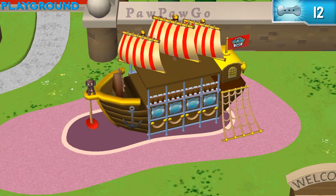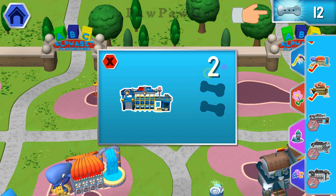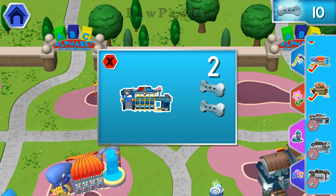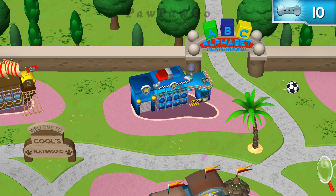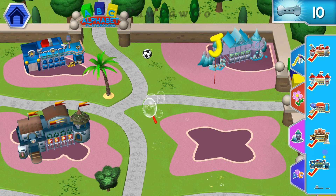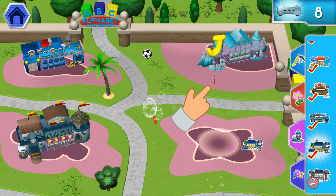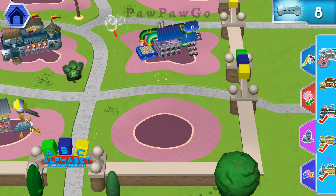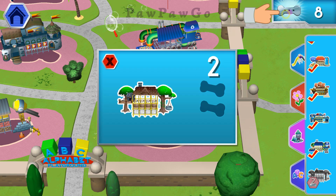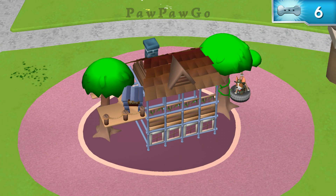Now drag it over. Your alphabet playground looks amazing! Tap on a jungle gym to unlock it with your pup tree. Tap the pup tree. Too great! We've unlocked it. Now drag it over. Paw Patrol is on an alphabet roll!